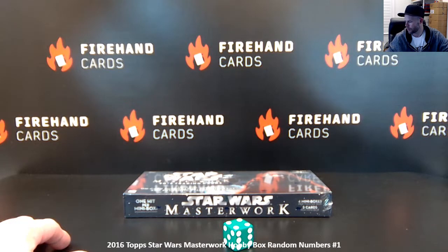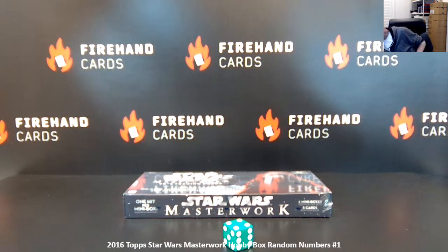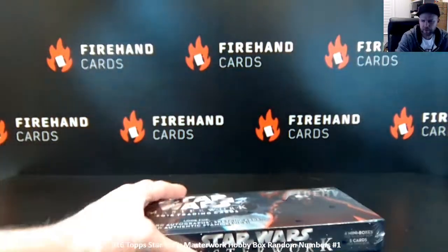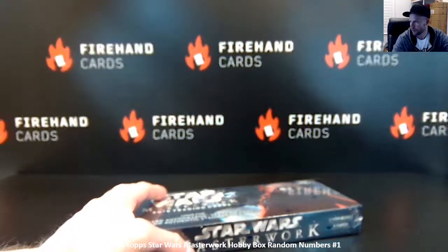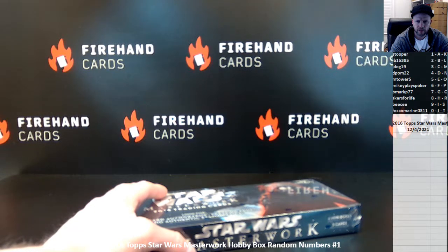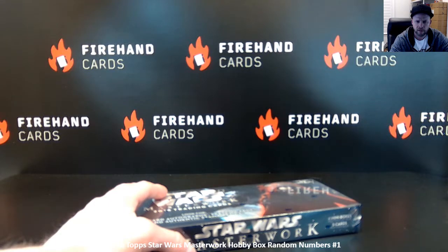This is basically like the museum of Star Wars when it came out. 1 hit in every pack, 4 mini boxes — 1 hit in every mini box. Let's see how it goes. Sketch cards, autograph cards, memorabilia cards, and they've got some manufactured memorabilia cards as well.